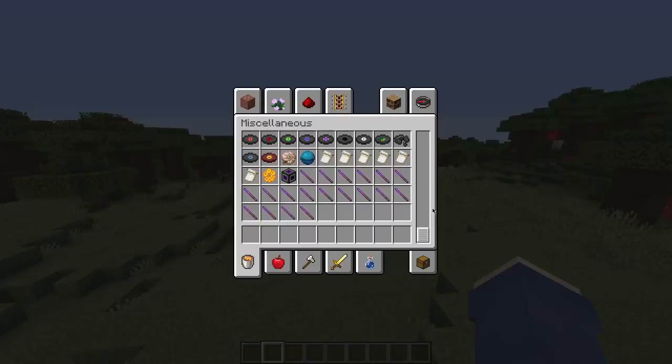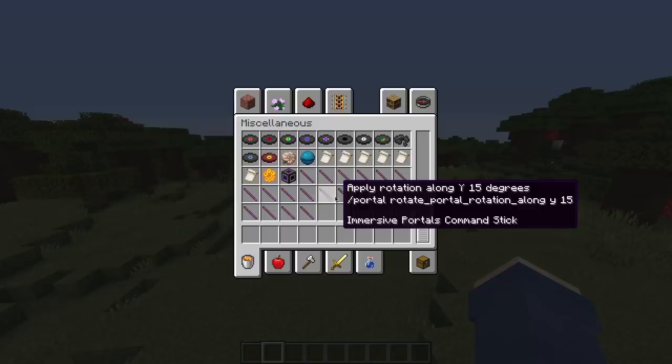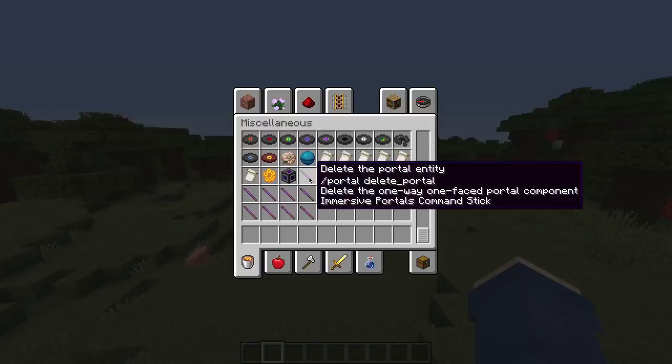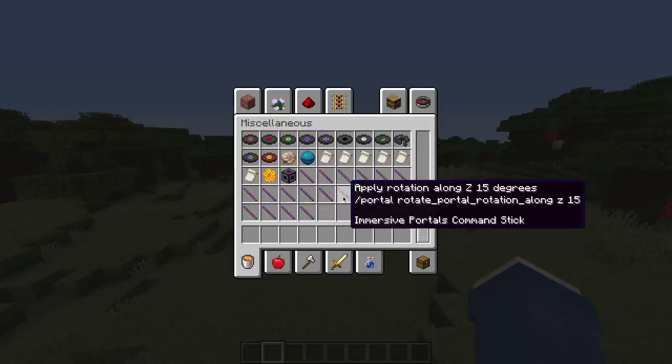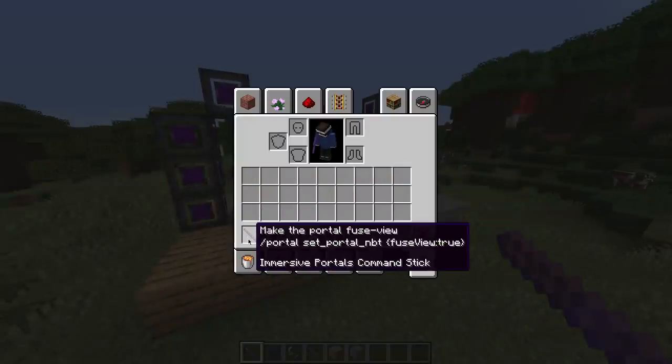A feature of the Immersive Portals mod which actually isn't talked about a lot is the new command sticks. They've been out for about a month, but it makes life a lot easier — it has a lot of the main commands you'll need. You can now easily delete portals, you have many different movement commands, you can rotate the portals with these sticks. A command that doesn't get talked about a lot is the fuse view — you can set a portal to fuse view by simply right-clicking the portal with the command stick.